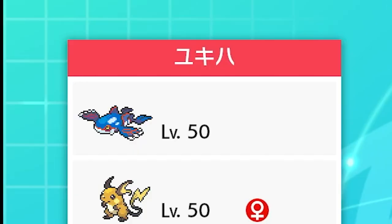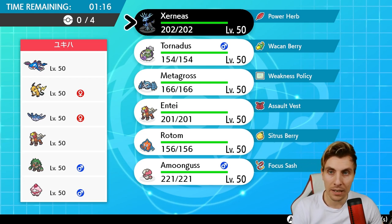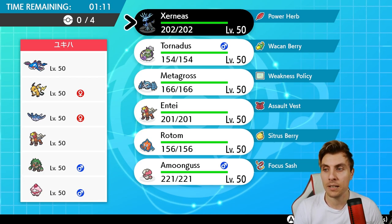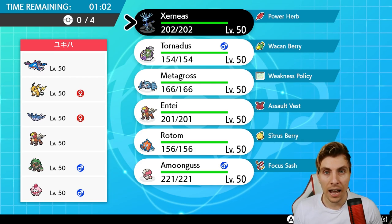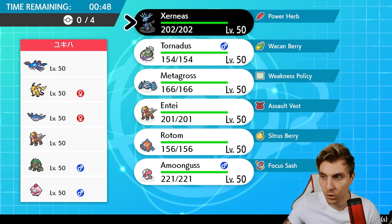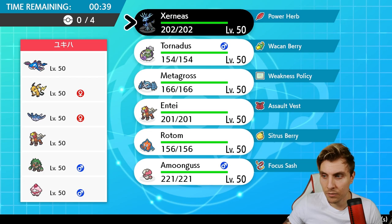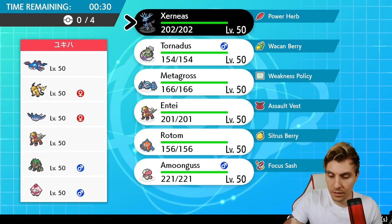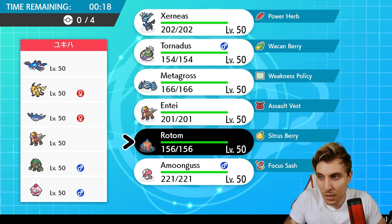Game 2 — we have a Kyogre, Raichu, Mantine, Entei, Rillaboom, and Slurpuff team. Pretty interesting mechanics here: the Slurpuff has Unburden and will inevitably carry a Grassy Seed for a speed boost, supported by Rillaboom. The Raichu brings Lightning Rod, which supports both Kyogre and Mantine. They'll likely have Nuzzle for speed control. Mantine has access to Wide Guard, so going down a Zernias route means being mindful of that. Rotom looks good here, but we need to remove Raichu and Rillaboom first.